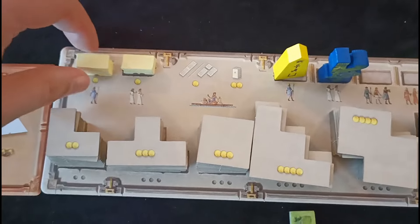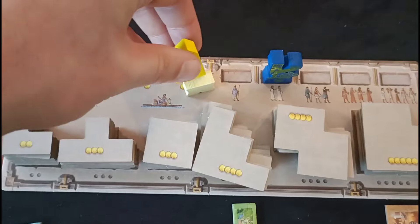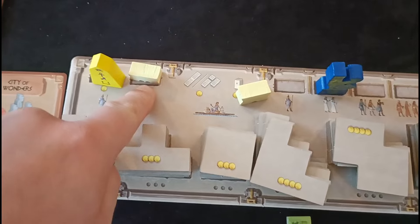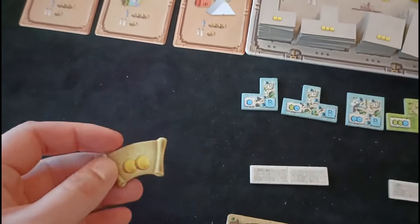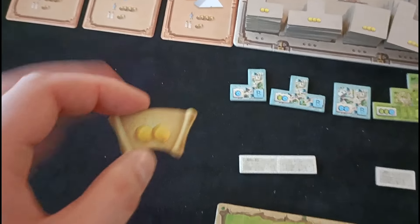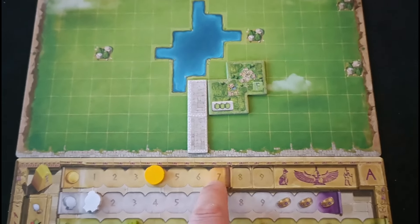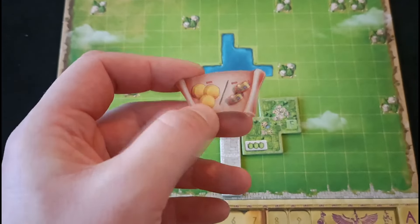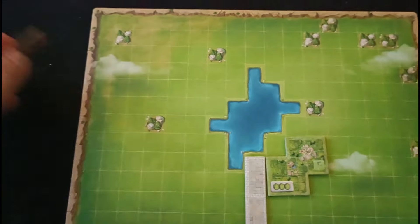Some additional actions include taking the first player position for the next round, where you pay a coin and put your piece on top to show you'll be first player next turn. The same goes for second place. Another action — a free bonus action — is to take a loan, which increases your capacity to spend up to nine rather than the standard seven. Later in the game you need to pay that back at a cost of three, and if you don't pay it back by the end of the game you'll lose two points.